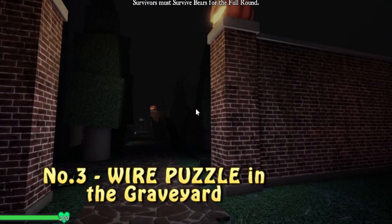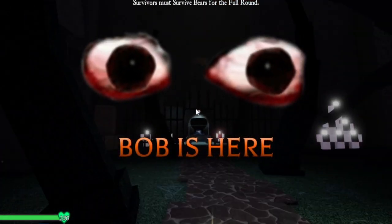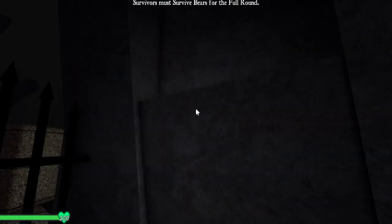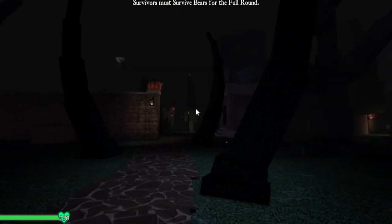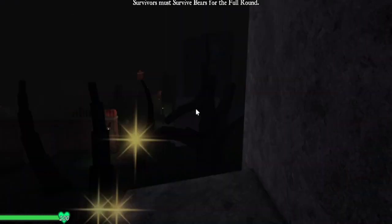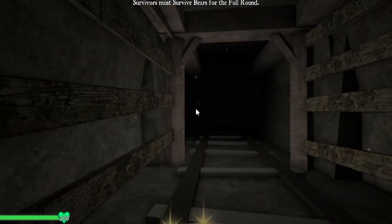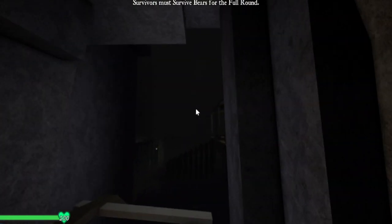So here is another puzzle - this is another classic wire puzzle. First you want to go over here to the cauldron, just go over and you guys want to jump on one of these figures. If you are Bear you can just jump on any of them since you can jump over. This is actually a really hard map to finish - you need a big team.